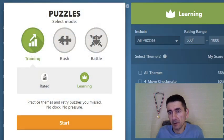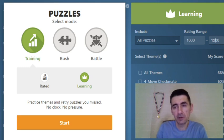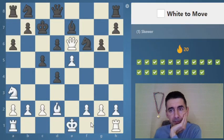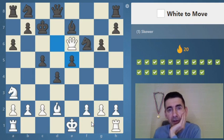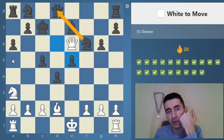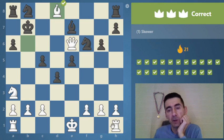Let's go a bit harder, from 1000 to 1200. White to move, try to find a skewer. This is a beautiful skewer — the pieces are on the same diagonal, and we can use the bishop. This way we win the queen: the bishop checks the king, and the queen falls.